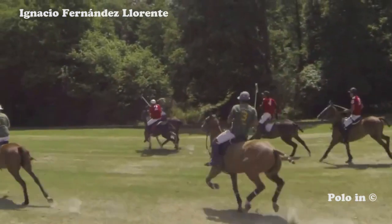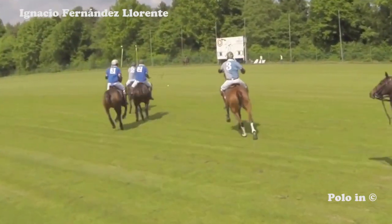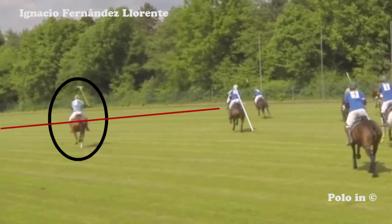Usually when a pass like this is called, the player ends up losing control of his horse and missing the ball. Like in this case where the grey player with the reduced speed reaches his teammate with the pass, giving angle to his pass. But then he goes on the left and looks for an impossible pass from his teammate.